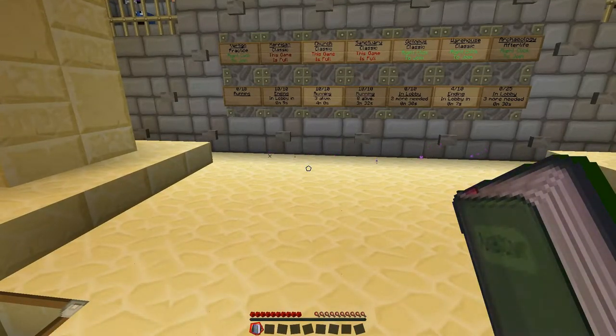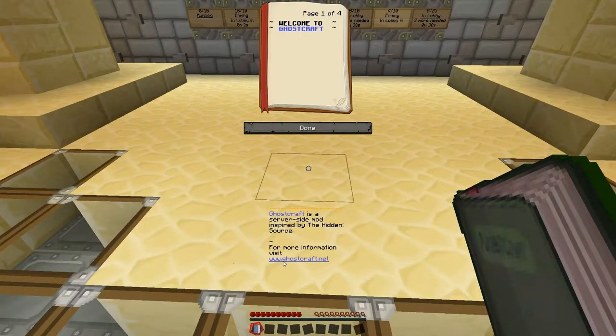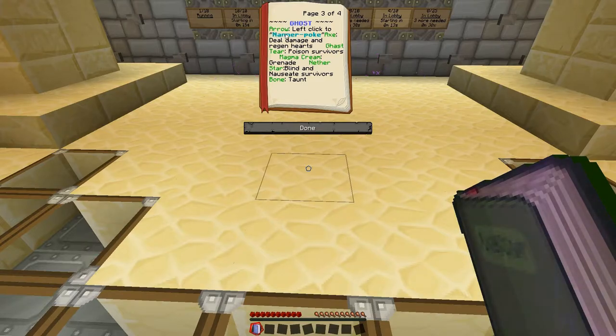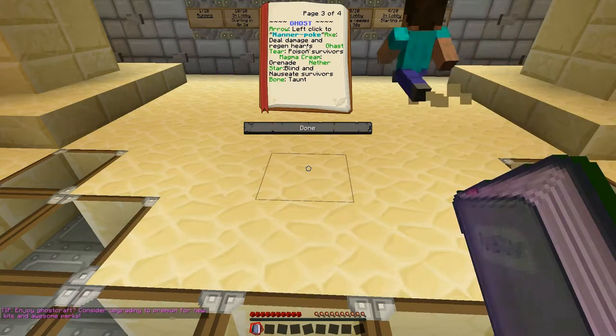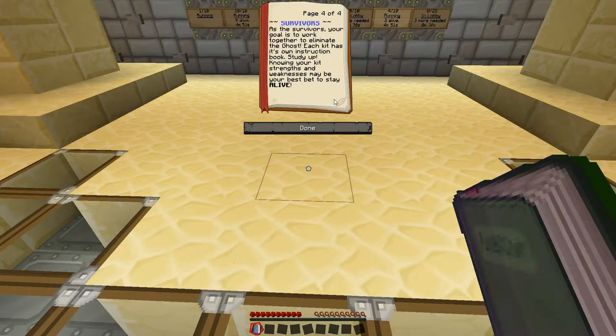It's actually a pretty fun game. When you go into GhostCraft, you select what world you want to go into, and then you'll have this book here. This book gives you the explanation of what a ghost is — it's essentially an invisible entity whose goal is to eliminate the humans by slicing, dicing, taunting, and terrifying them. So you have a set of shears, which you can actually stab somebody to death with. An axe, which is actually a sword now — so this has to be updated. A sword to deal damage and regenerate hearts, a gas tear to poison survivors, a magma cream which is a grenade, another star to blind and nauseate survivors, and a bone to taunt the survivors.